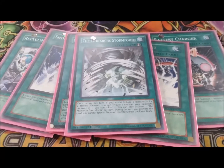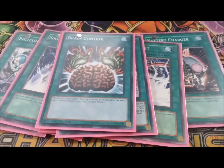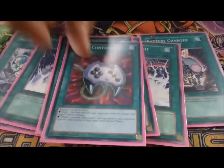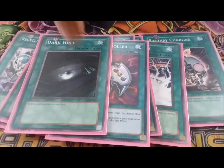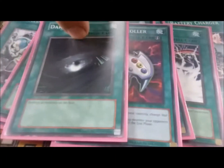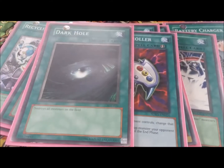One Monarch Stormforth — it's at one, if it was at two or three you'd play two or three, but it's at one right now. One Brain Control — we did just get this back, so that's a nice plus. One Econ, one Dark Hole — I hate Dark Hole, play Raigeki if you have Raigeki, any day over Dark Hole, but it's always nice to have.